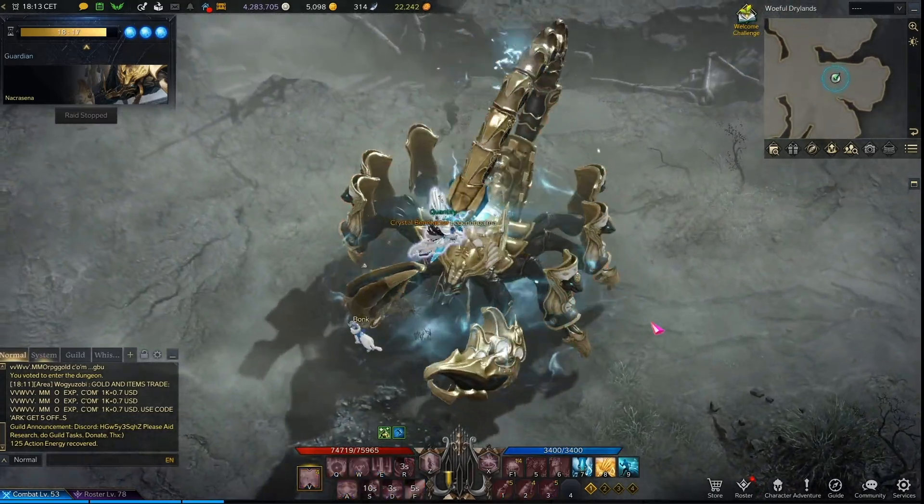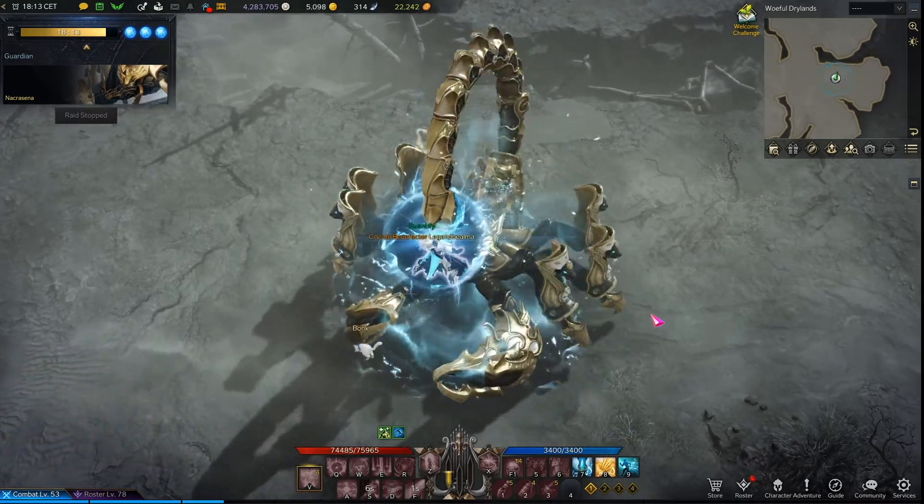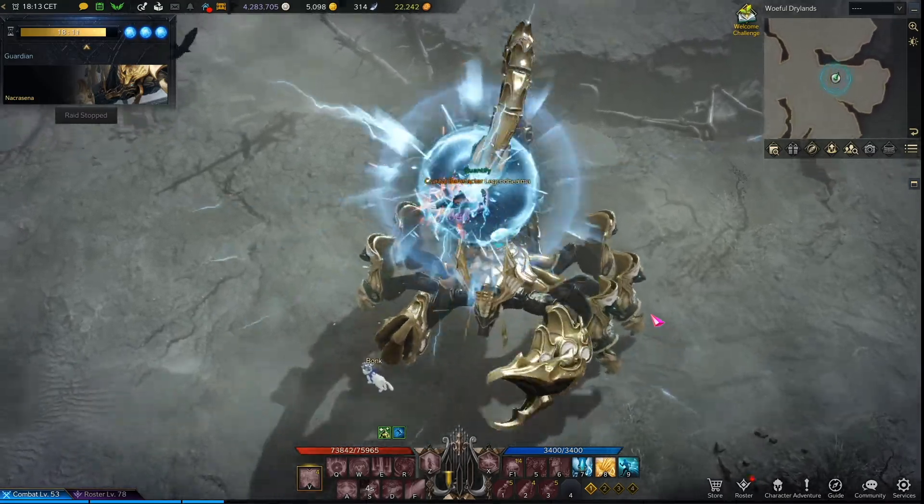If one of the players will be grabbed by Nacrasena, unleash all of your stagger abilities into it to break the caught player free, much like Virtus.